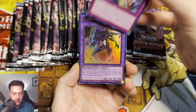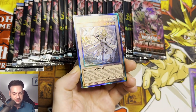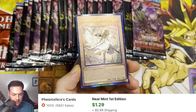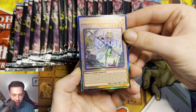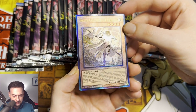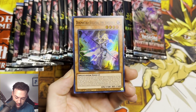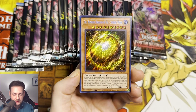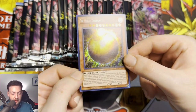We got a Compulsory Evacuation Device, Mask Hero Dark Law, and an Ultimate Rare Dogmatica Ecclesia the Virtuous. That looks absolutely fire right there, guys. We're going to put that one to the side, and we have a Winged Dragon of Ra Sphere Mode Secret Rare.